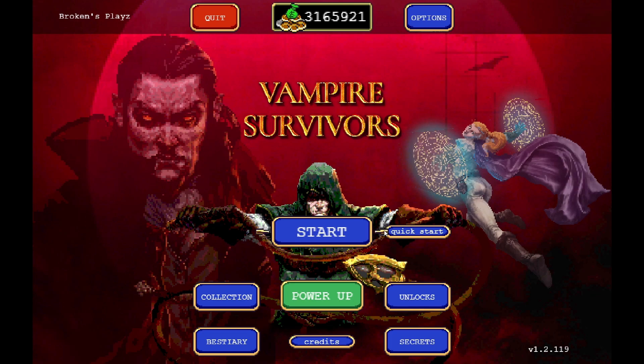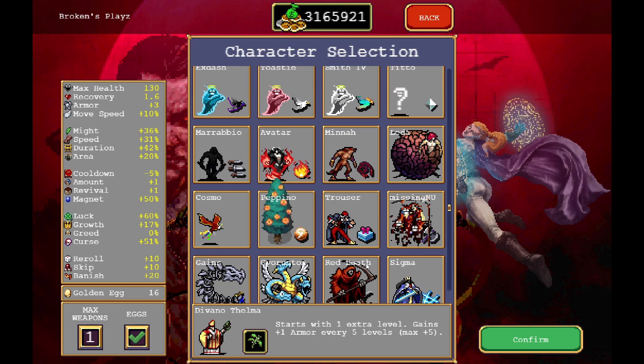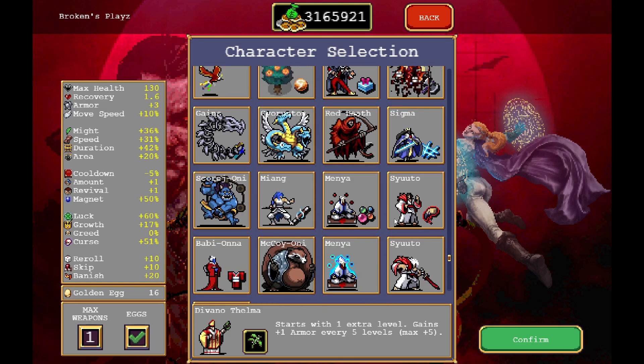Hello survivors and welcome to another video. Today we are going to be playing a round of Hyper Mount Moon spell on Suyuto. His Hidden Knight Sword morphs into a stronger version when his base weapon evolves.